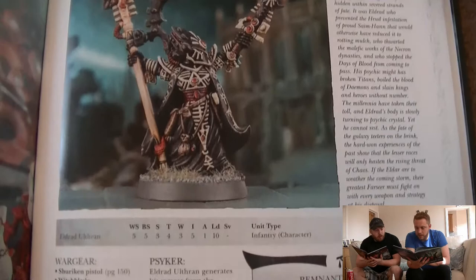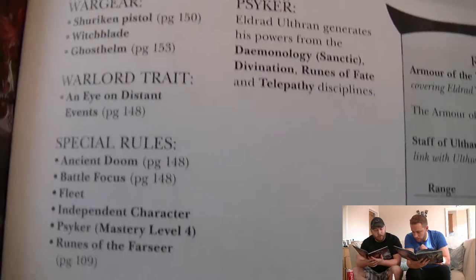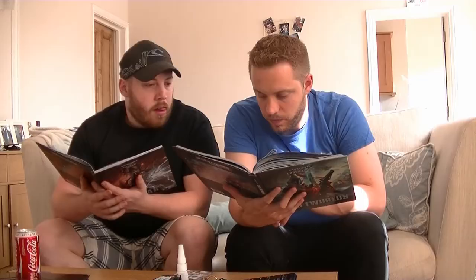So he's got a little bit better points-wise. Weapon skill, ballistic skill 5, strength 3, toughness 4, 3 wounds, initiative 5, 1 attack, leadership 10, save is dash, 4-up invuln save just like he had before. He has a shuriken pistol, a witchblade and a ghost helm.